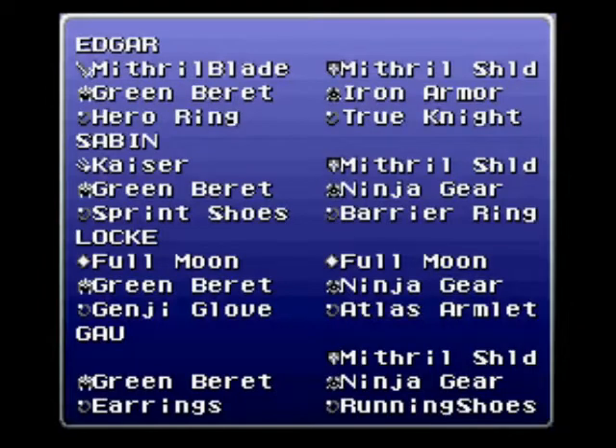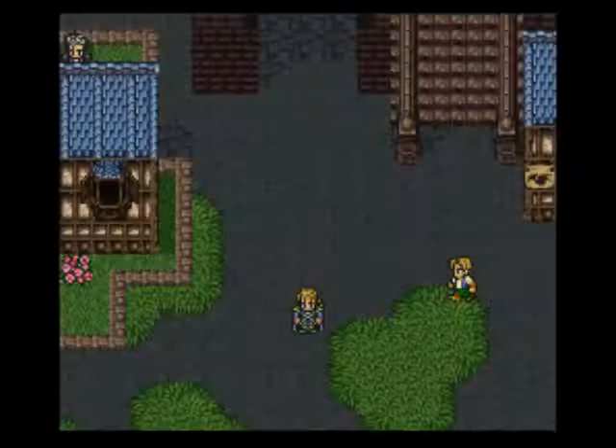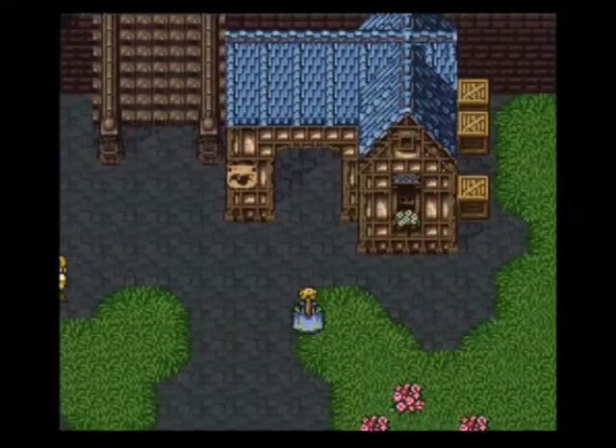That's my equipment and relics right there. Anyways, now what we have to do is go over to the next town. And you can either walk there, or actually I recommend getting a chocobo here.